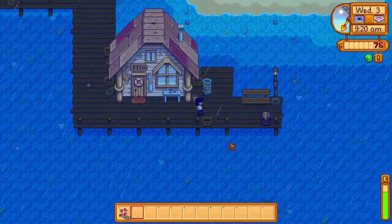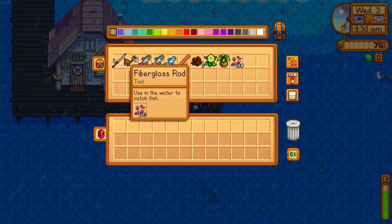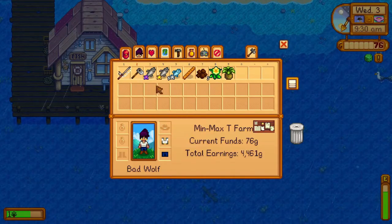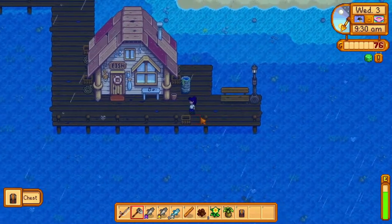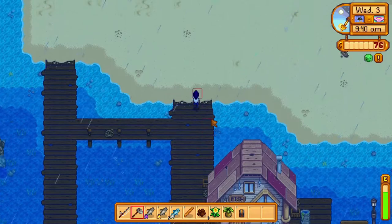The better you are at getting perfect catches, the higher quality your fish will be, and the more money you'll have for bait. Now we'll take everything out of our chest and then pick it up. You can pick the chest up by left clicking on it repeatedly when you have an empty inventory slot selected.